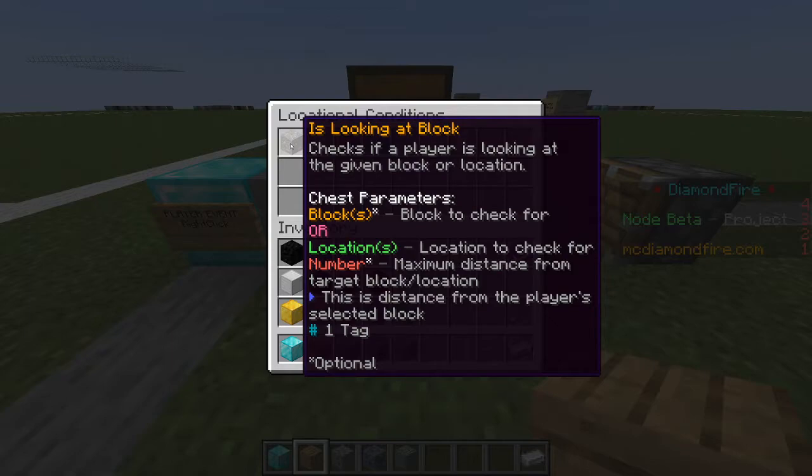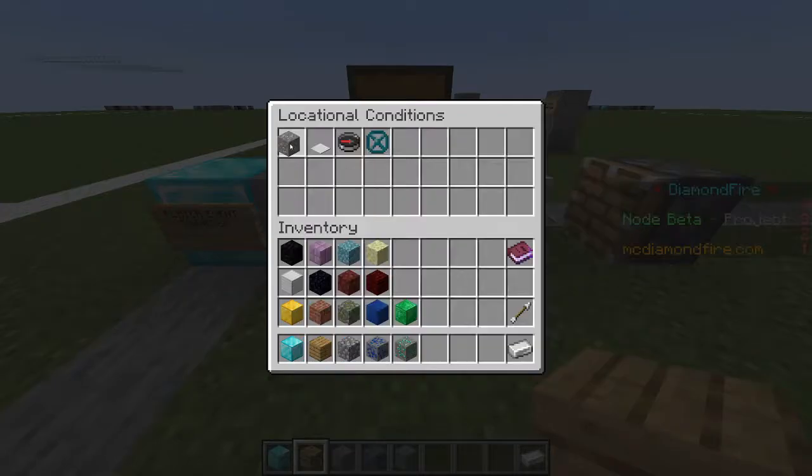If you look at the description, you can use either a block type — for example, if they're looking at dirt, grass, or an oak sign — that'll be the if player condition. You could also use the location, like if they're looking at the block at a specific location. Generally, location is going to be the most precise and reliable, but you'll need to update those locations if you move the signs. Because we only have two signs, I'm just going to go ahead and use blocks.